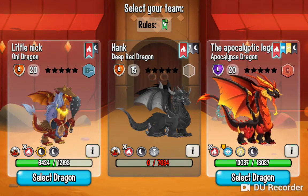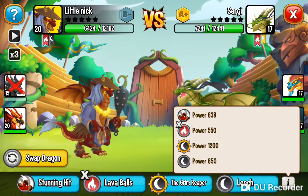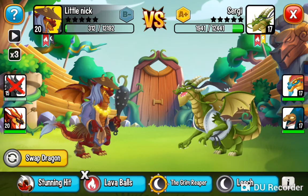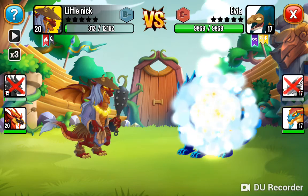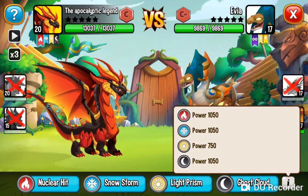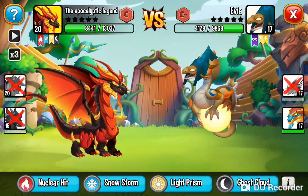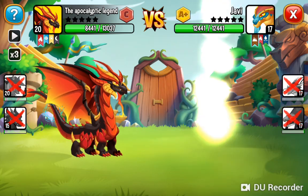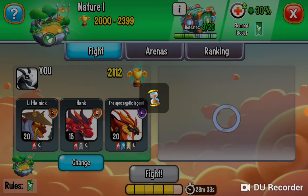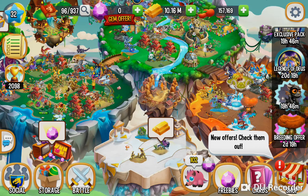So now they've defeated him, but we'll still try to defeat them with the other two dragons. Let's do the grim reaper. Even if we don't win, we're just trying to test his skills, so it doesn't matter if we lose, but we'll still try our best to win. It was a defeat, but it doesn't matter — we were just testing his skills.